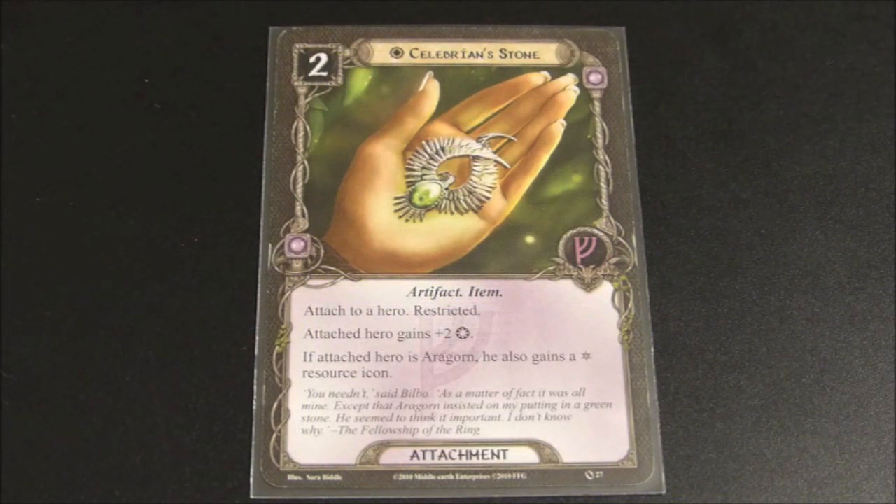Now we're going to take a look at the attachments for the leadership sphere. Here we see Celebrian Stone. It is also unique, so you can only have one copy of this, and it has a cost of two. It is an artifact and an item, and it reads: attached to a hero, restricted - attached hero gains plus two willpower.